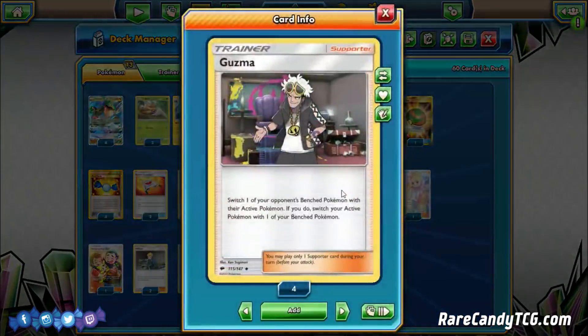I have four copies of Guzma — of course to choose what we want to take knockouts on. This is a very aggressive deck, so I like the high count of Guzma here. Everything in this deck has a terrible retreat cost, so sometimes Guzma is just a great switching card at dealing with those clunky retreating Pokémon that we have.